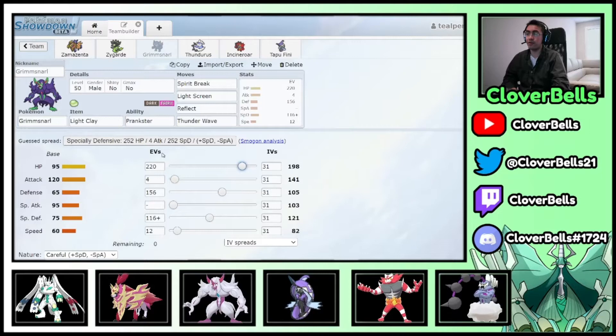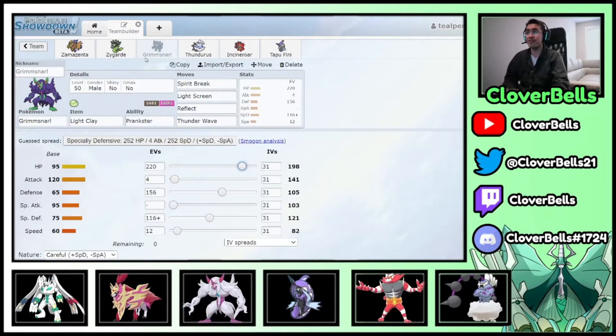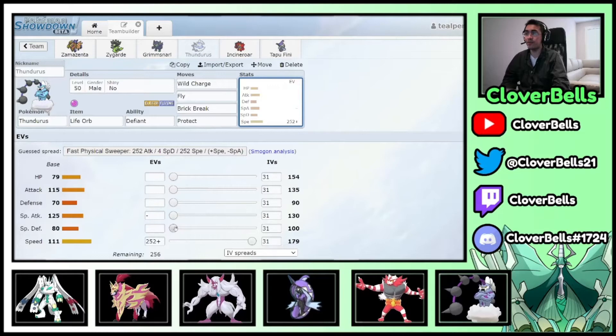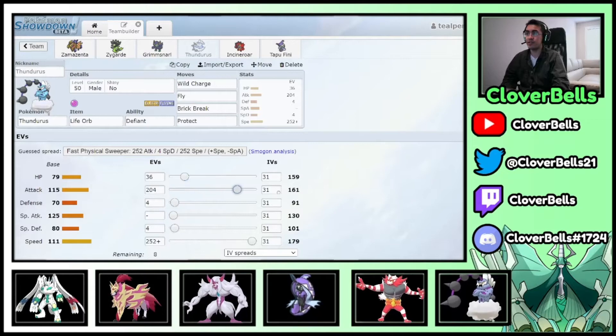Thundurus: optimize Life Orb chip with even HP (207), then dump into Attack for maximum damage. Incineroar: Careful nature, 95 Speed for the faster set, first Speed bump, tiny Attack, then defense investment to survive Zacian's Close Combat after Intimidate. Use an even HP number with Citrus Berry so the recovery math rounds correctly and you don't waste HP EVs.